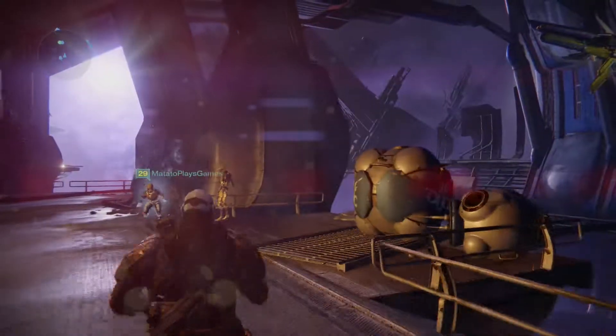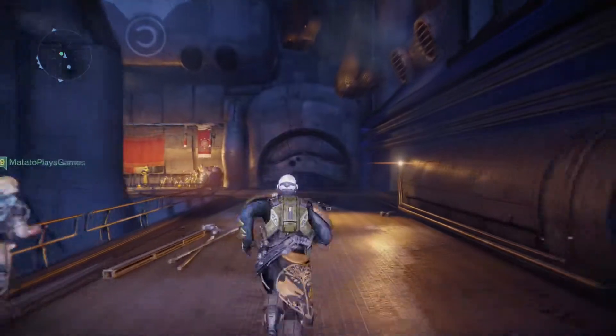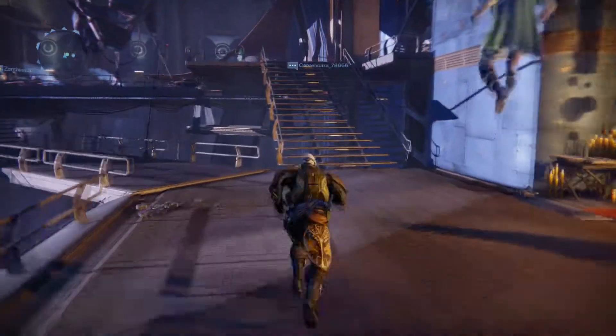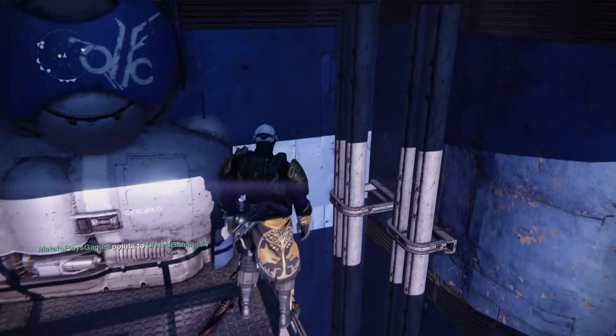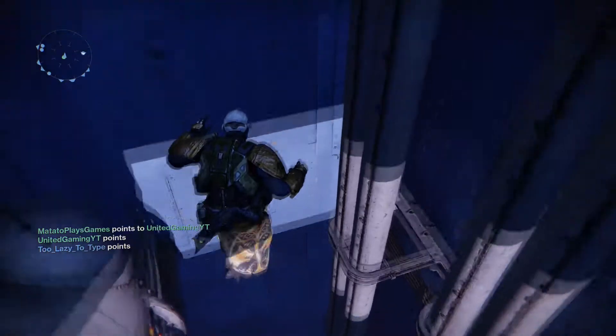First, go to the Reef and follow where my character is going. Once you get to the spot, jump on the railing that's facing the wall, then jump right to where my character is pointing. Jump right at the wall and hold your analog stick forward at all times, and you'll just keep falling and falling — and there you go, you've now done the glitch and you're out of the map completely.